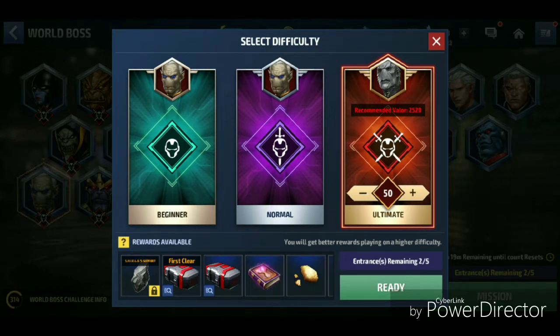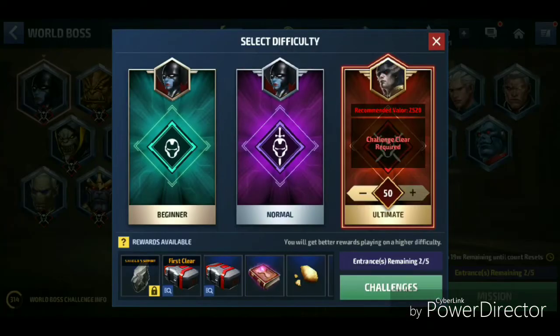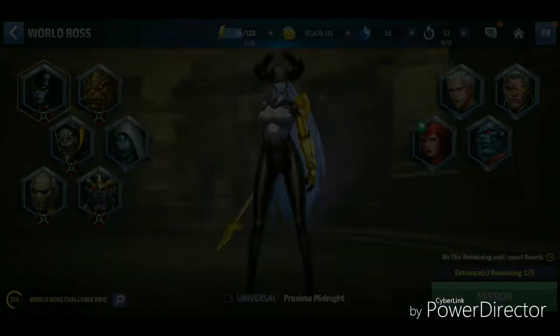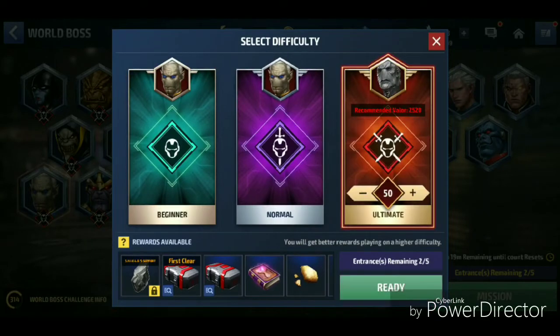I'm definitely going to use this method again once I get my Deadpool to a PvP build. I have Corvus Stage 50 and Ebony Stage 50 unlocked, and I'm going to be unlocking Proxima Stage 50 as well — I only need two more clears. I'm not doing it right now because I'm going for Unibooks. I used Scarlet Witch and Psylocke today, so I can't show the Stage 50 clear, but this was really, really good. We cleared it in about 85 to 90 seconds.